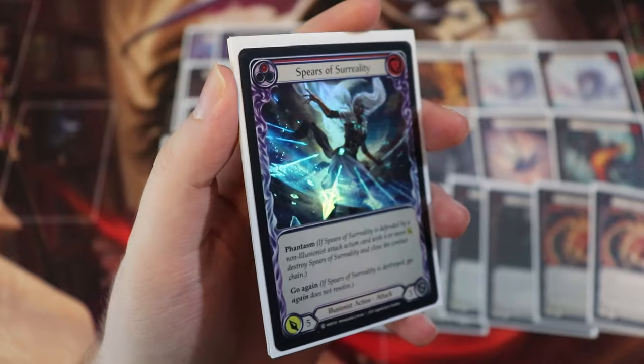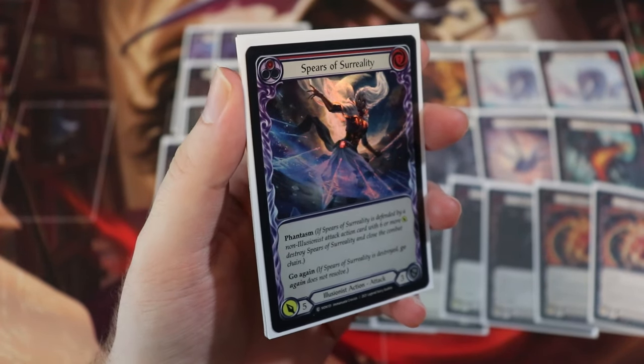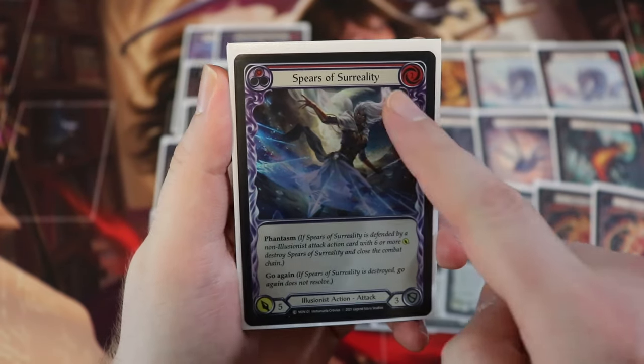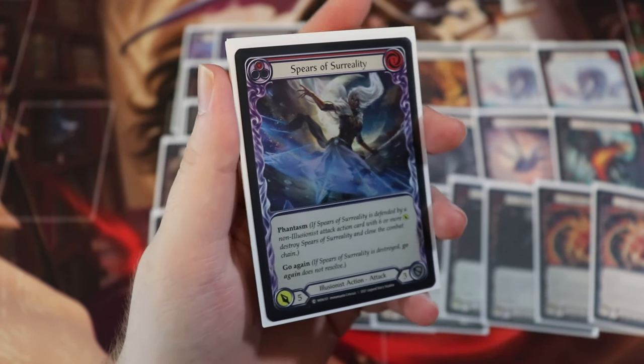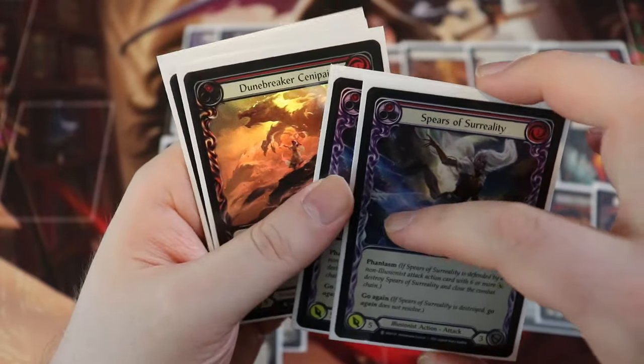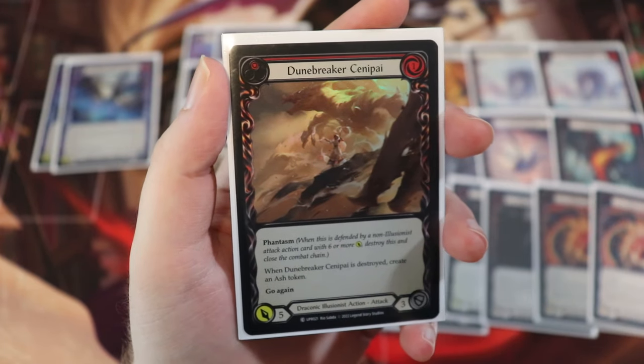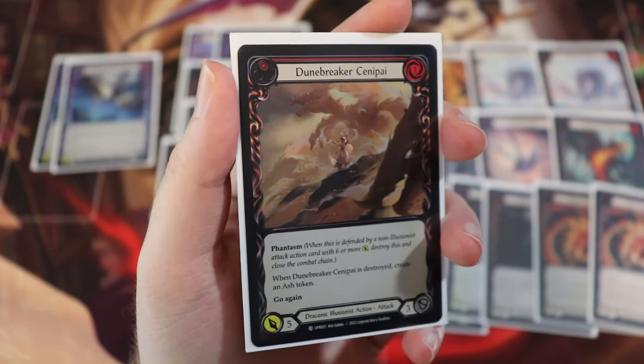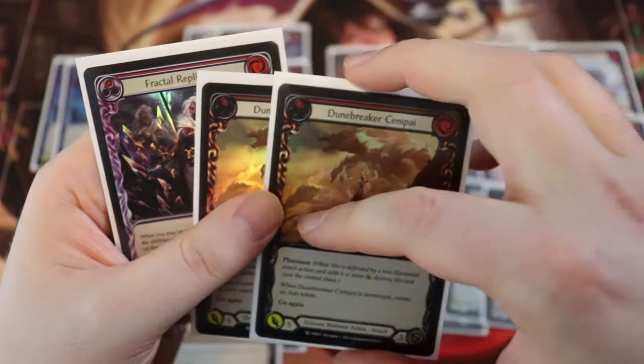We also run one of my personal favorite cards in the entire game — I absolutely love the art. This is Spears of Surreality, a one for five that blocks for three and just has Phantasm and go again. And we're going to see that again: it's another one for five with go again and Phantasm, but when this one is destroyed, we create an ash token, like the other Senpai in the deck — the Ember Maw Senpai.